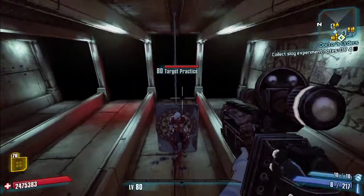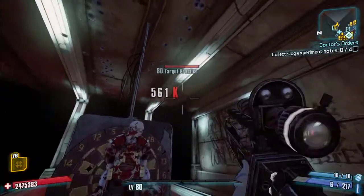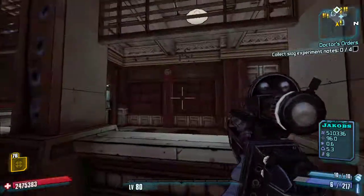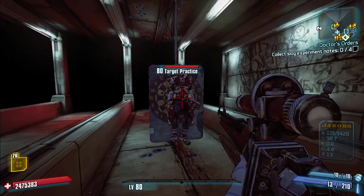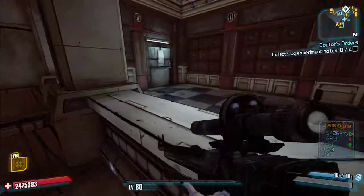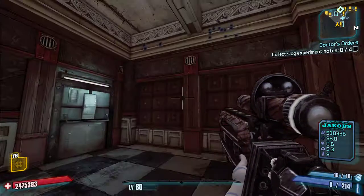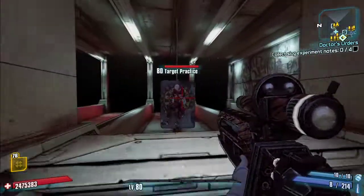The Babe has slow reload, low mag size, low fire rate, and seemingly low base damage. Standing up close you see 561 or 510 damage — that's kind of normal for non-elemental, though non-elemental gets a bonus against flesh. But standing back further, it's noticeably higher than the 560k we just saw.